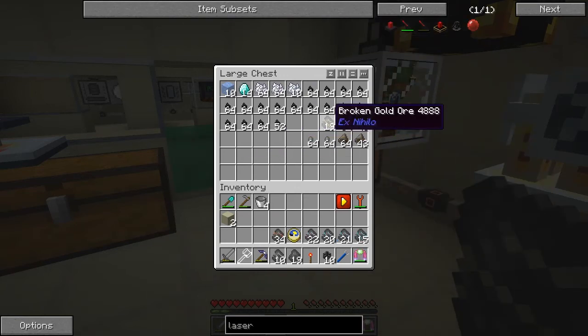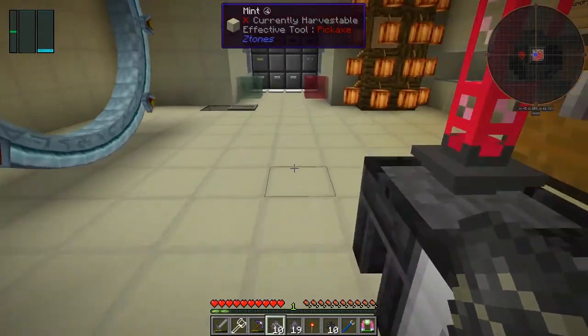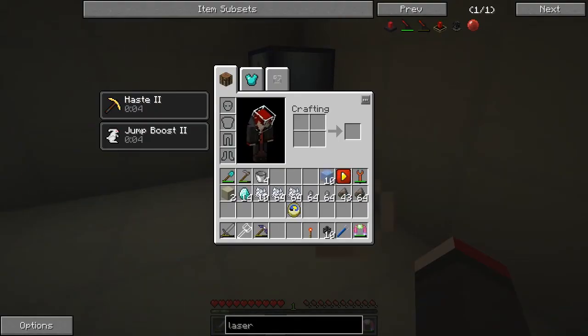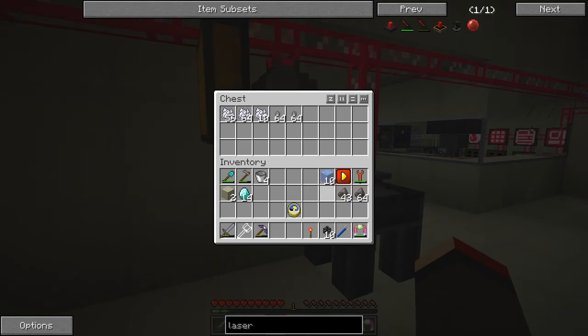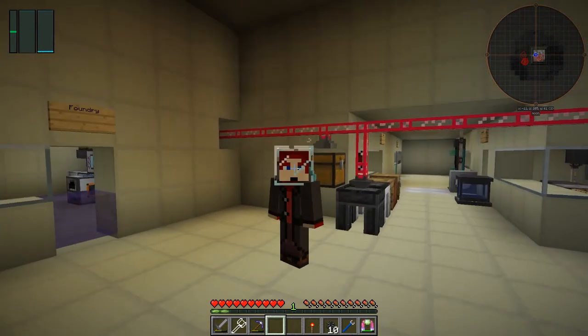So we'll take all the ores out of here like this - and the slag and the stone. Plenty of bone meal, that's good - and ice. Just leave the charcoal in there for the time being. I think that's a sensible approach. Unfortunately these ender pearls are going to take such a long time. Broken aluminium which is fine - basically just iron and broken aluminium are here now. The rest of the stuff we put straight into the system. That's it for this episode - I hope you enjoyed it, learned something new. Maybe that one thing that was actually sort of significant is this casting table. Until next time, bye for now.